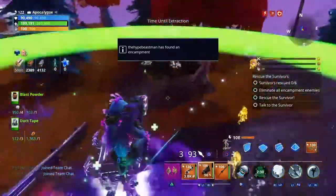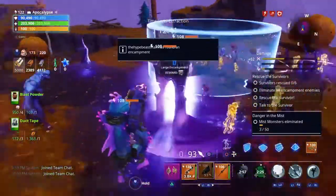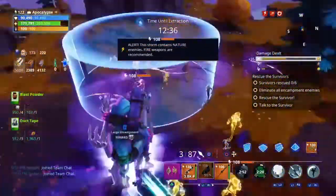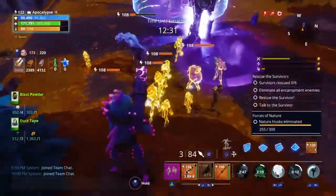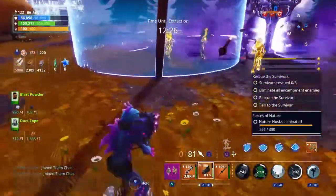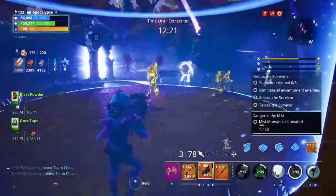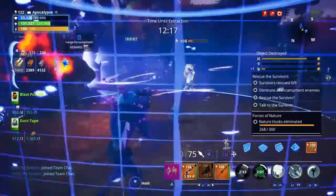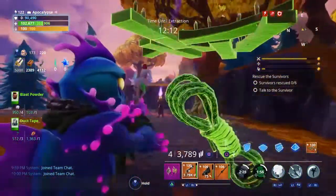I'm not even using the Storm King's Wrath at the moment because I have to keep crafting rockets — it's extremely expensive. And that's my issue with the V11.20 update and the whole rocket meta — me forcing myself not to use rockets because of this. Especially when you're trying to defeat the Mythic Storm King and you're just wasting ammo because of this issue. That is one thing I don't like about that update.